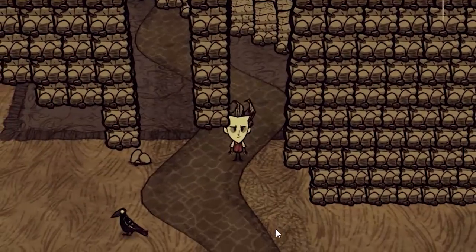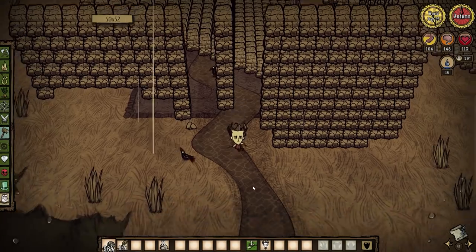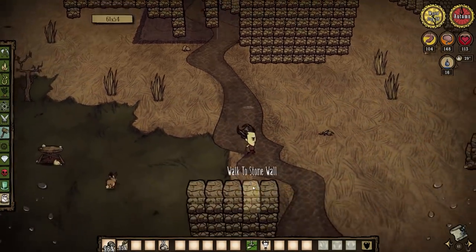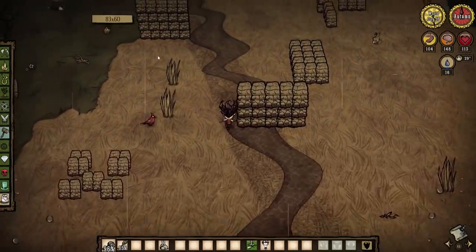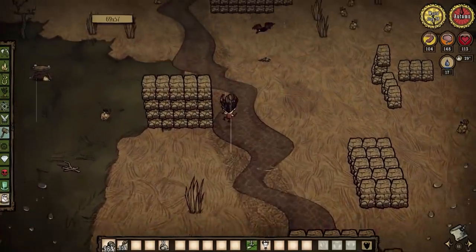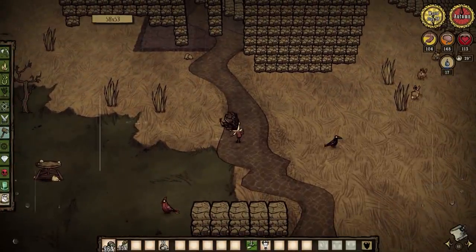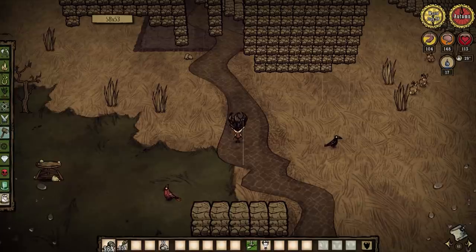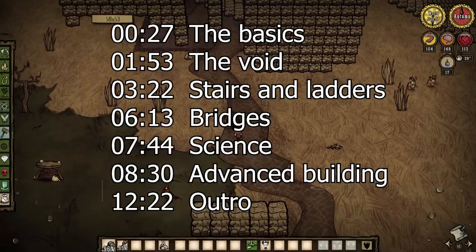Hello everyone, welcome to my Don't Starve house. You are wondering how this is possible? You can make stuff like it through the power of the y-axis. Just like how Don't Starve lets you build in two directions, you can also build upwards through the use of commands. In today's video I will show you everything you need to know about the y-axis, with timestamps in the description if you want to skip ahead.